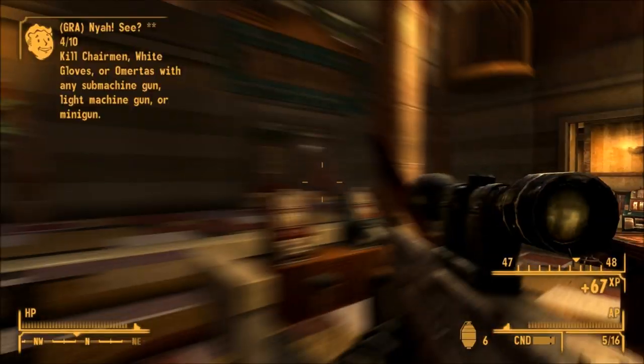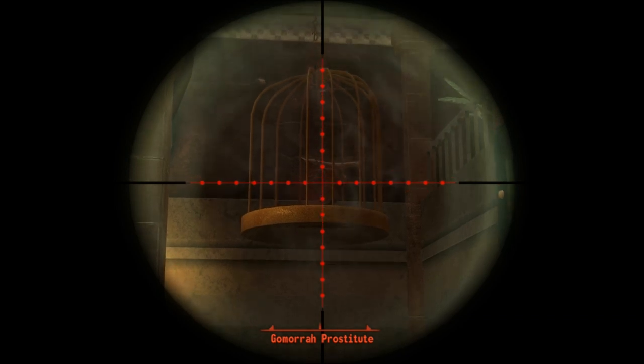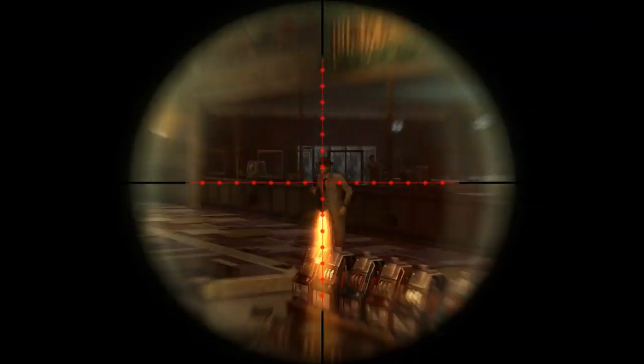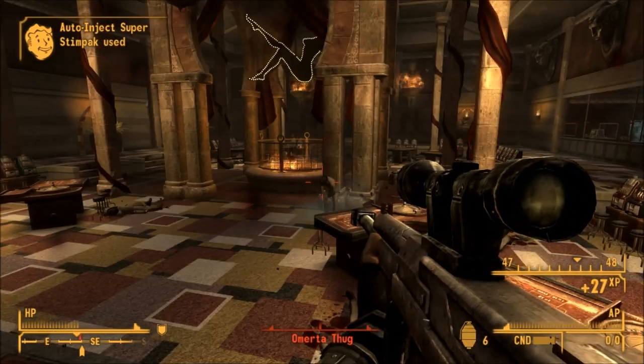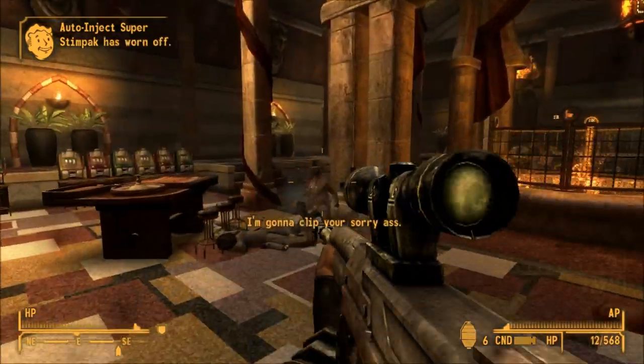The Grunt perk from the Honest Hearts expansion does not work on the Bozar due to the impossibility of enabling content from two separate add-ons to interact. The Grunt perk really does help out light machine guns, and the Bozar counts as a unique weapon, so it can be used to satisfy the GRA challenges Curious and Relics and Master of the Arsenal at the same time.